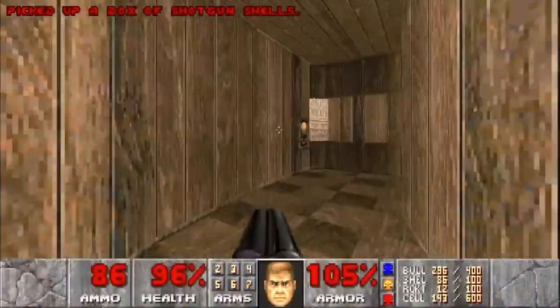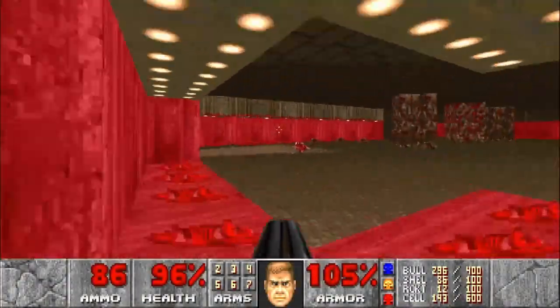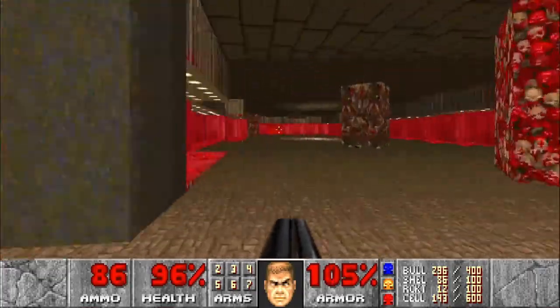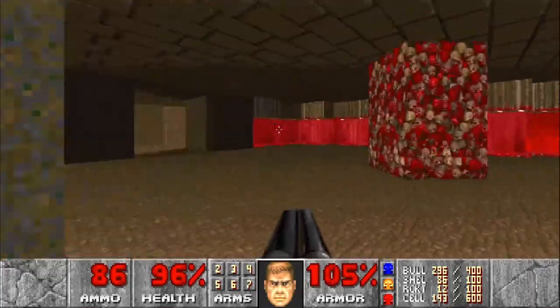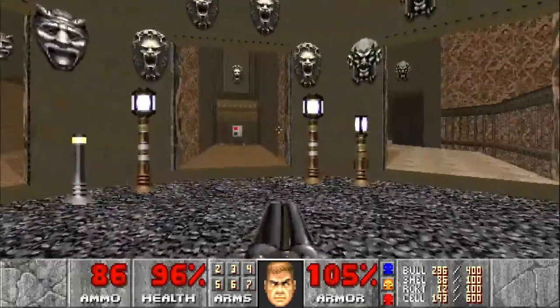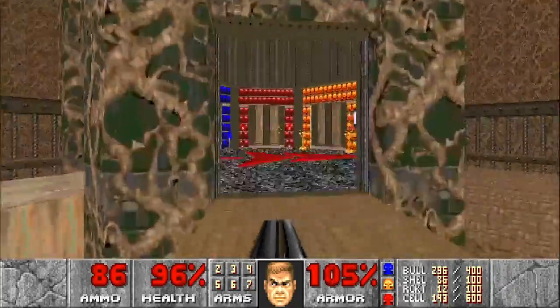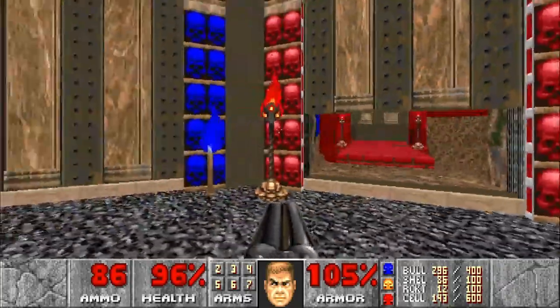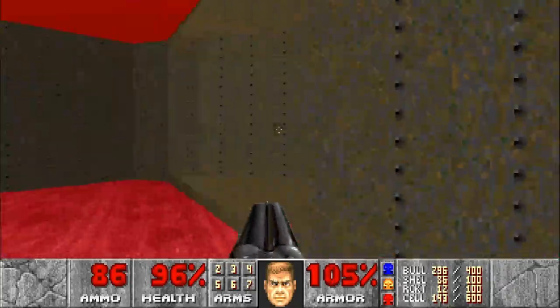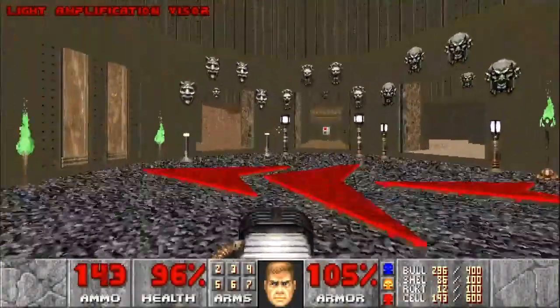We'll head back to where the revenants came from and press the switch to open some doors. That switch was blocked on that area — that's why we didn't go there first, because it required this switch to be pressed in this area. Now we'll go to this area, but before we press the switch and go down the lift, we're going to go back and grab that secret light visor goggles.